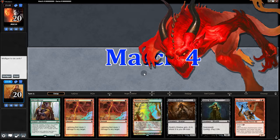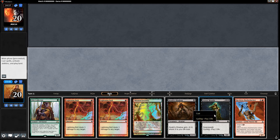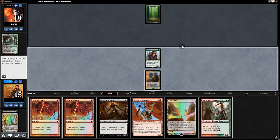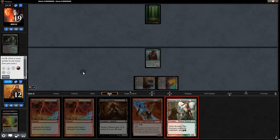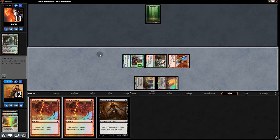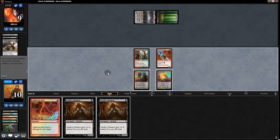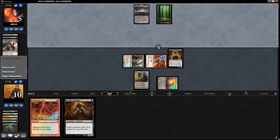Opening hand for the next match: one land, Pelt Collector, Street Wraith — risky but we keep. Cycle the Wraith — land. Play Stomping Ground into Pelt Collector. Opponent pulls Forest. We grab Blood Crypt, then Burning Tree Emissary into Reckless Bushwhacker, swing in for 8. Opponent goes to 11. Back to them: Urborg and a Thoughtseize, then Fatal Push. On our turn we cycle another Street Wraith — another Shadow! We swing for 4, opponent goes to 5 — and they concede immediately.